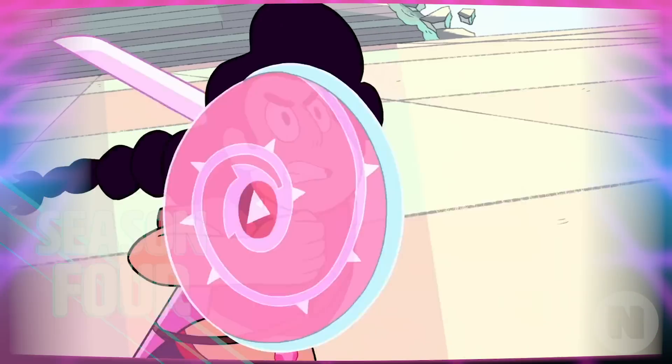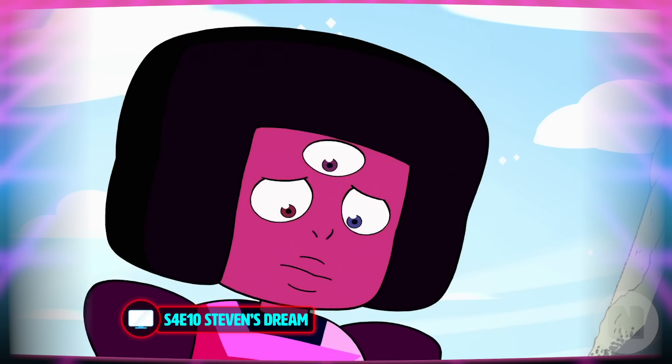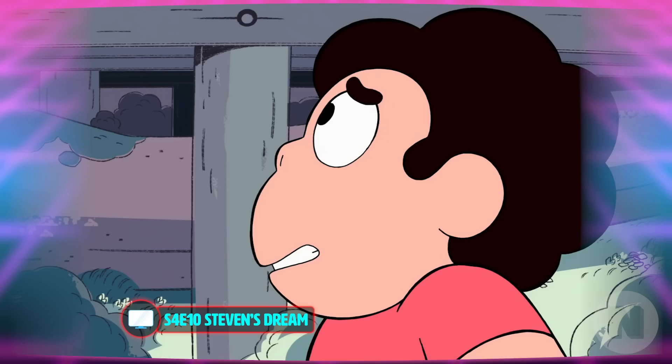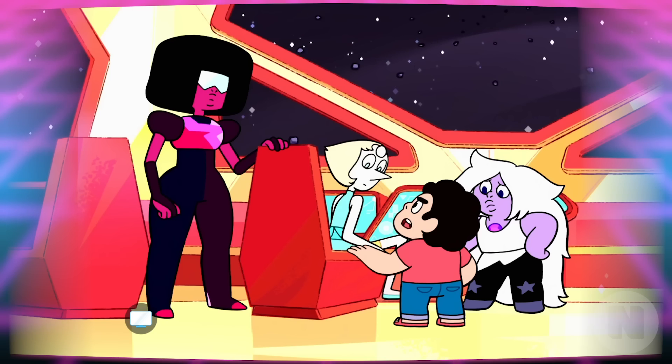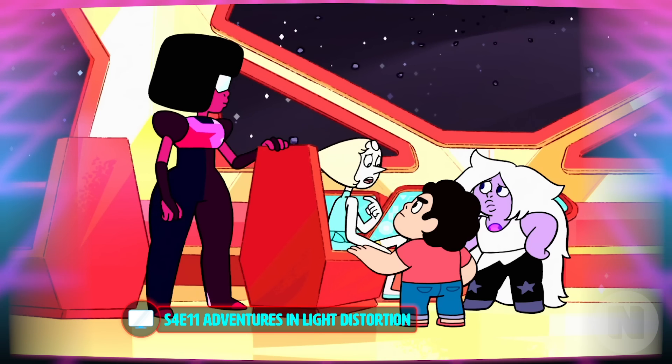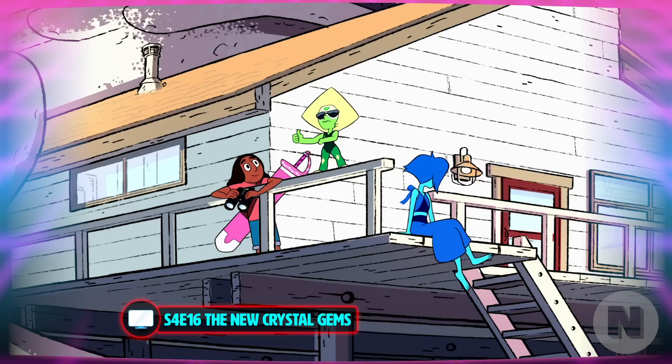Season 4! A huge thrust in Season 4 is Steven grappling with his mother's actions — his mother's a war criminal! Steven examines a strange recurring dream of his, despite Garnet warning him not to delve too deep. Greg agrees to help Steven look further into this dream, and it takes them to Korea. Once there, Blue Diamond abducts Greg. Steven and the gems travel to the Homeworld's human zoo to go rescue him. While they're gone, Lapis, Peridot, and Connie are left in charge of protecting Earth.